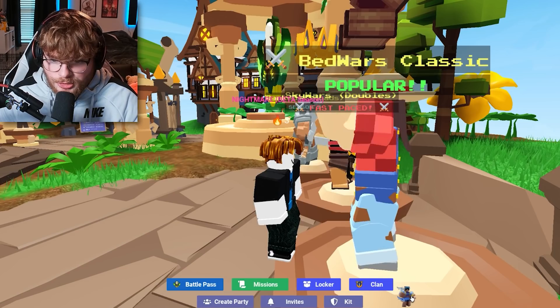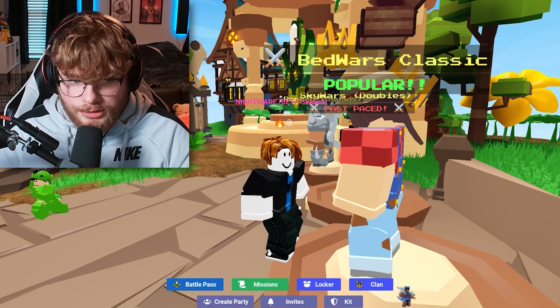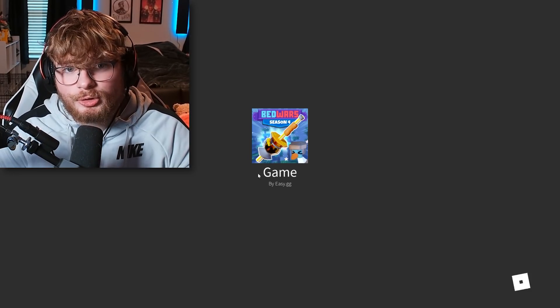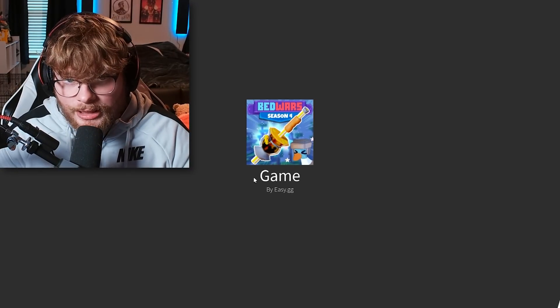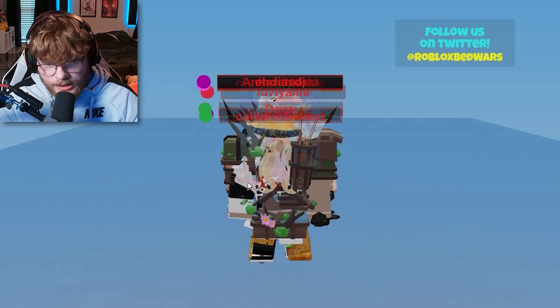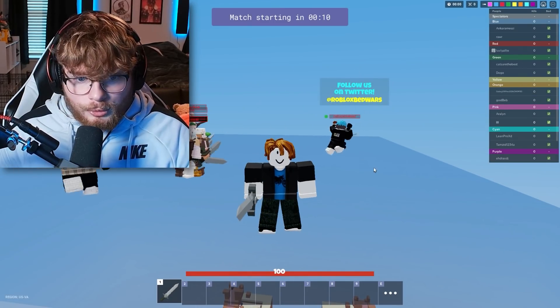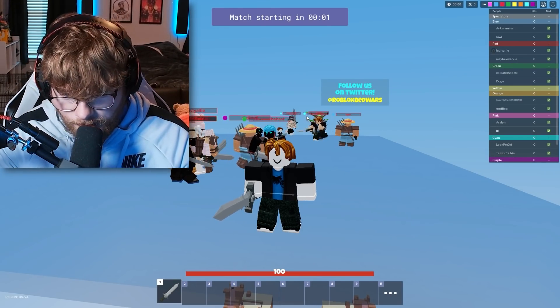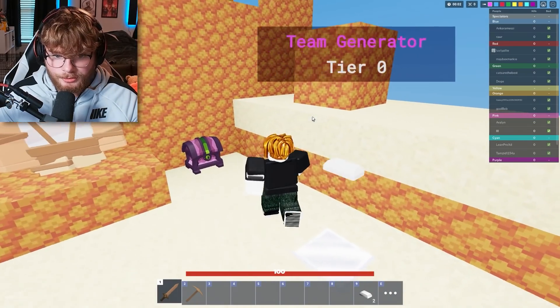So we're gonna hop in the game. I am playing as Axolotl Amy today, just to switch it up a little bit because I always use like the same two or three kits. I got my butt whooped earlier by an Axolotl Amy, so we're gonna be switching it up and whooping people with Axolotl Amy now. Let me just warm up real quick.